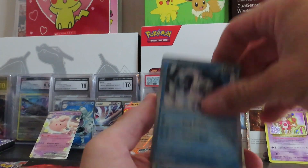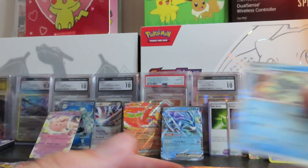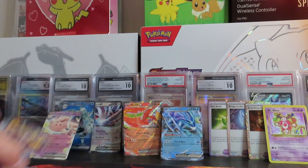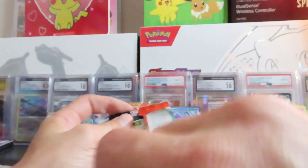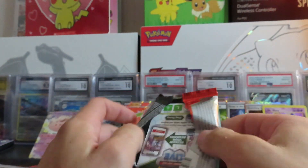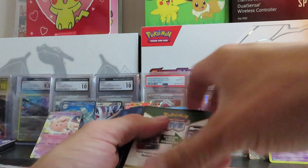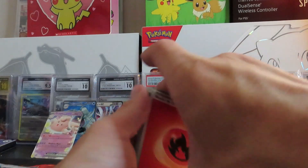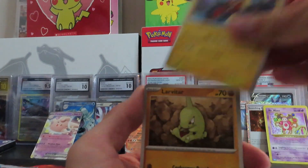Absol — and there's another Glycopod. We'll go back to Obsidian Flames, keep the little pattern going. Obsidian Flames, Scarlet and Violet, Paradox, Obsidian Flames. See if we can pull a Charizard. Fire energy. See if we can pull a Charizard out of the last pack.